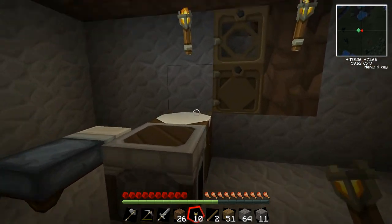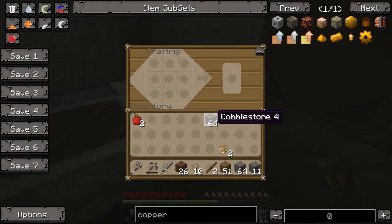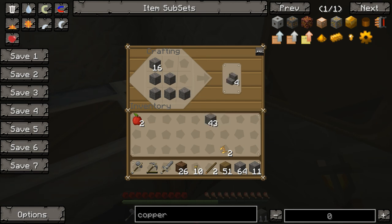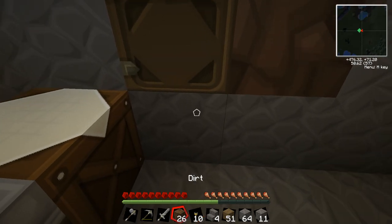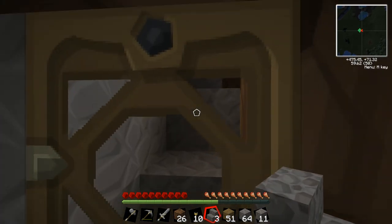We're lit up nice, we got all the goodies we need. Let me go ahead and just spoil myself since I got so much cobblestone. Look at that — we got stairs now. So everything should be good and cleared out outside.